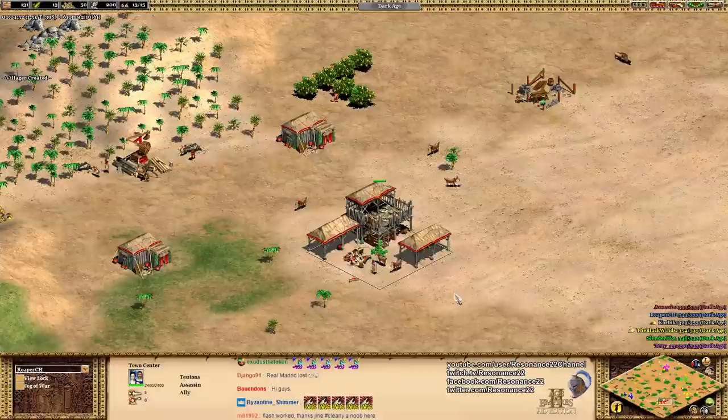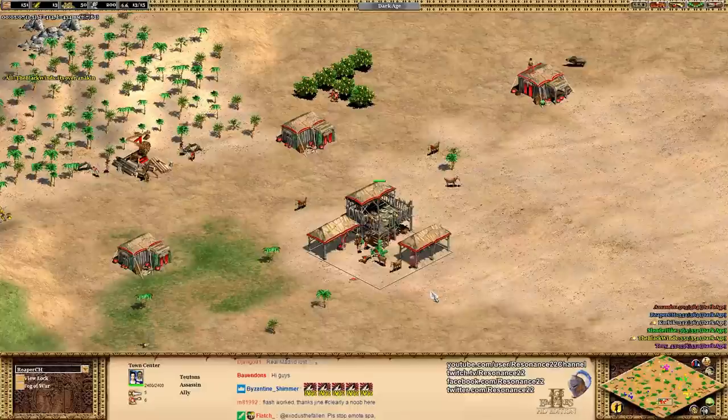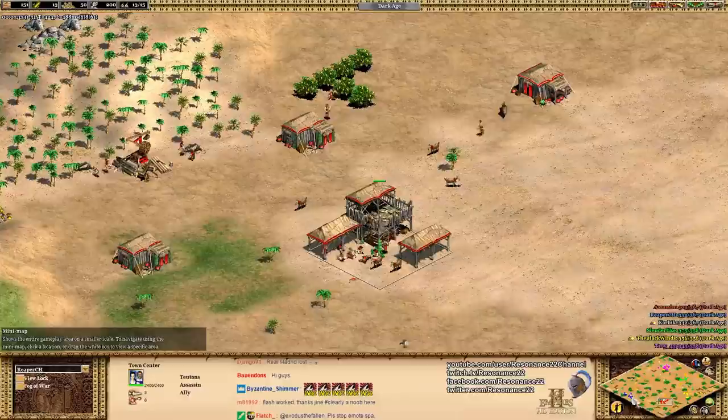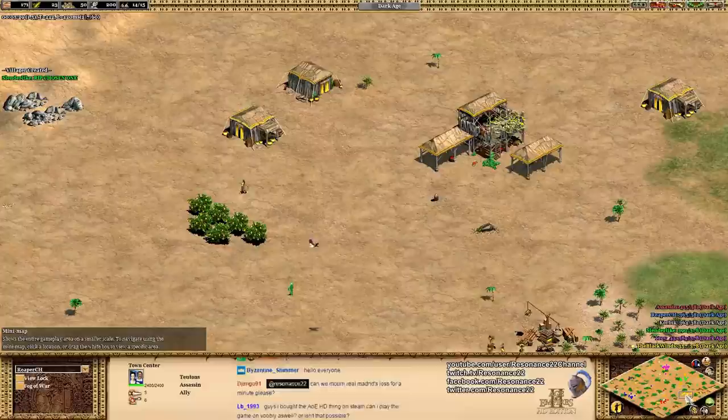On an open map generally speaking, you don't want to go for a fast castle age and not build any military until the castle age, unless you're in the pocket position. There are two positions in your team: the pocket, which means you're surrounded by your teammates, and then the flank position, which means you're adjacent to an enemy. Here's one of our teams — gray, blue, and red. Red is our flank, gray is our flank, and red is actually quite close to yellow, whereas the rush distance between the other players is actually quite large.